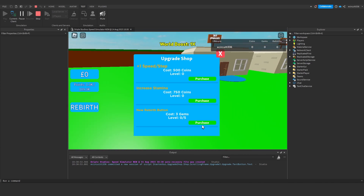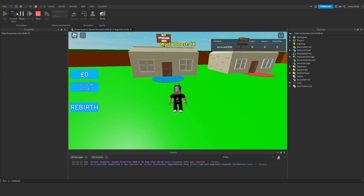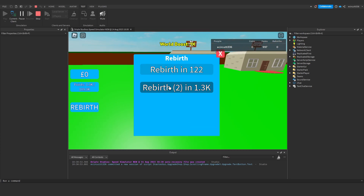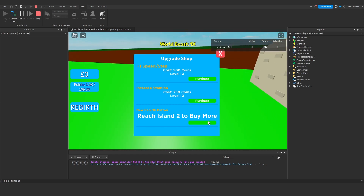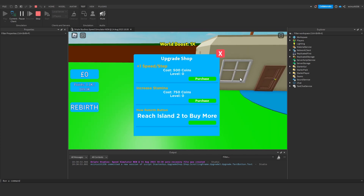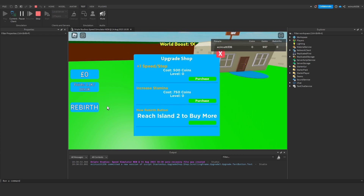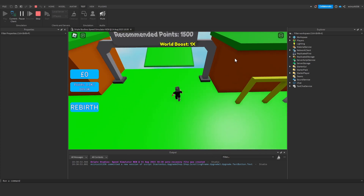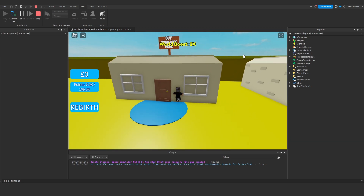The new rebirth button needs three gems. I give myself a thousand gems, click it, and we do get another rebirth button. Now it says 'Reach Island 2 to buy more' — we have enough gems but clicking does nothing, so we need to reach Island 2. We travel there, get 2x WorldBoost, go to buy upgrades.